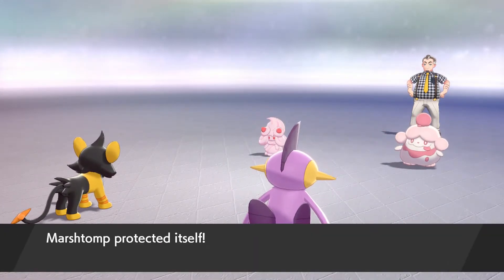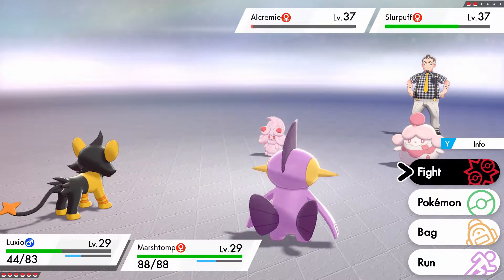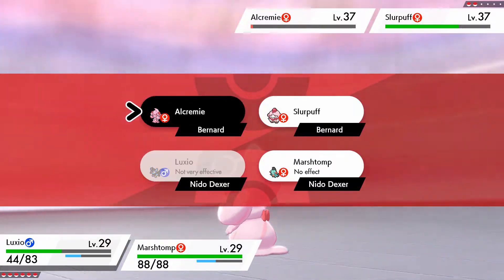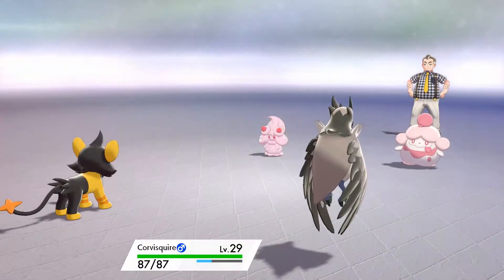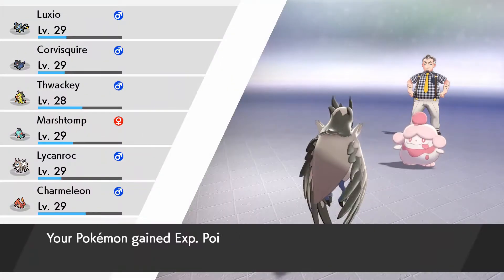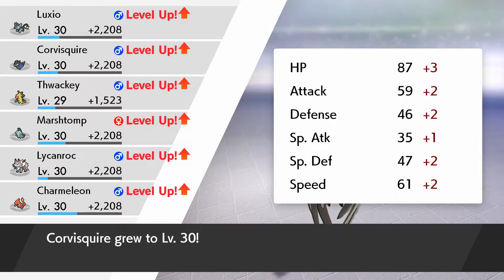Magical Leaf — yep — and Energy Ball. Perfect. See when I said Protect would come in handy, this is exactly what I meant. I get a free Spark into Alcremie and switch out Marshtom. Possibly another Energy Ball incoming, so it shouldn't do too much damage to Corvisquire. We take down Alcremie and everyone levels up — beautiful!